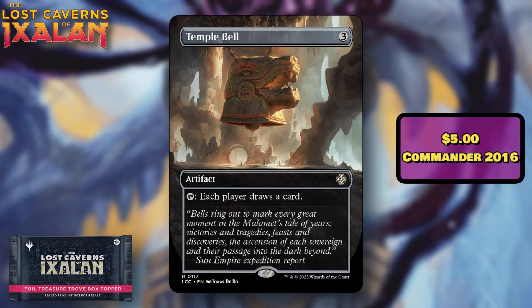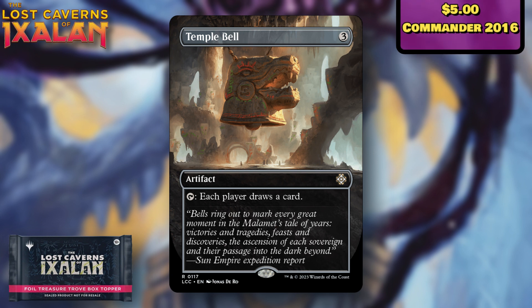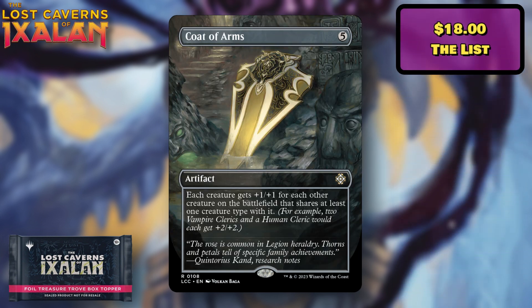Temple Bell was last printed in Commander 2016, so this one's going back quite a while — about a $5 card for that version. Three mana to play, and each player draws a card. Obviously giving your opponents draws isn't always ideal, but there are certainly combos to make that work in your favor. It's a decent reprint of an old card that sees some play and needed one.